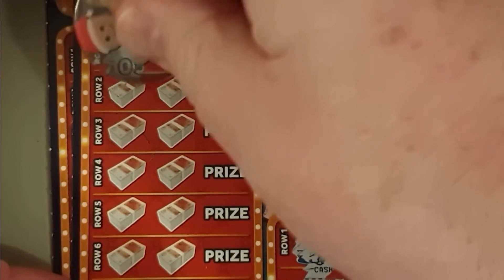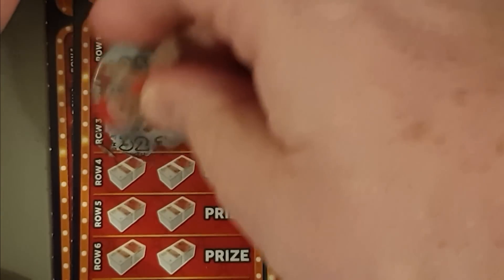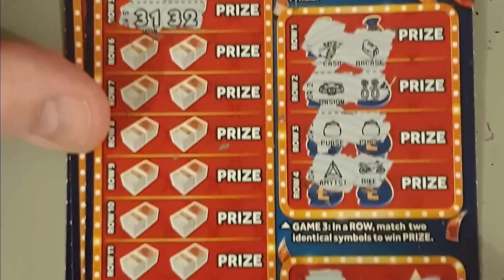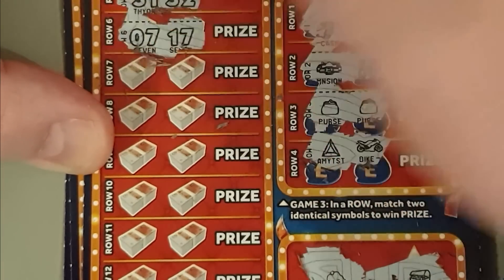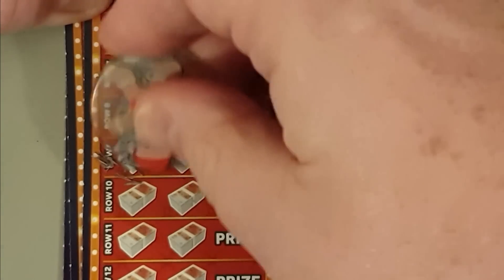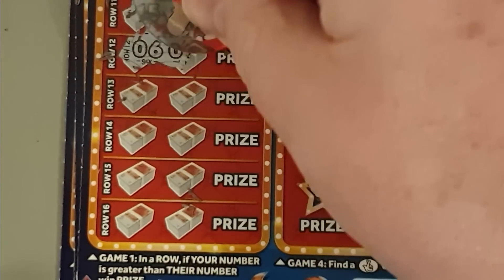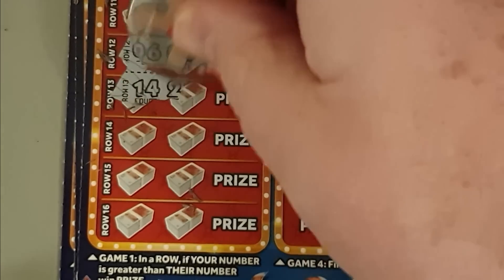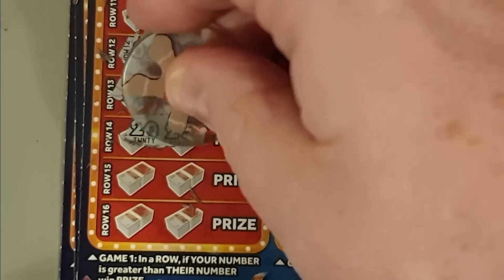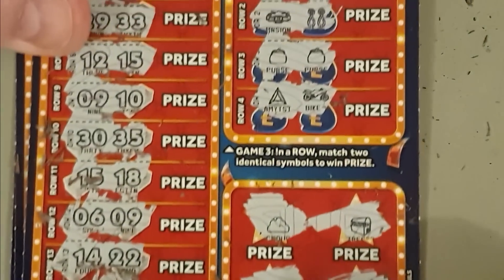Let's see if we can get a bigger number again. 5 and 12, 25, 28, 32, 36, 37, 38, 31, 32 — close but no cigar. 7, 17, 29, 33, 12 and 15, 9, 10, 30, 35, 15, 18. 6 and 9, 14 and 22, 20, 25, 28, 30, 18, 21. So it's just one win — two purses for a fiver. I knew I was going to get a fiver! I think there's going to be a hell of a lot of £5 wins on these cards.